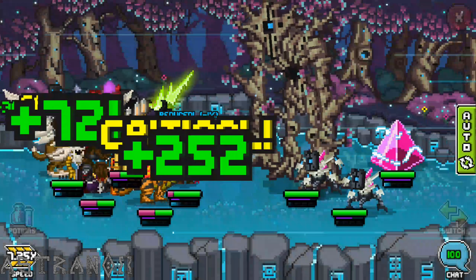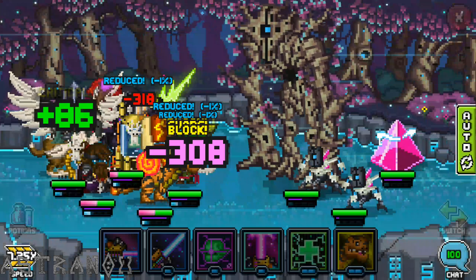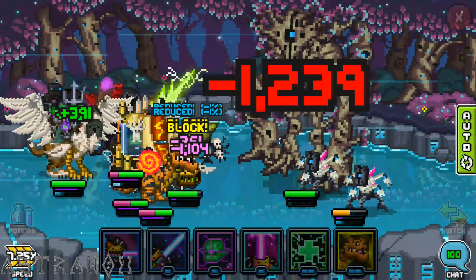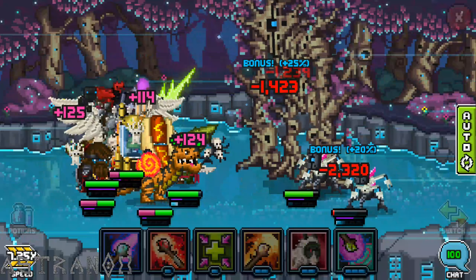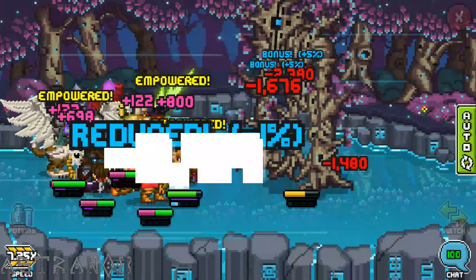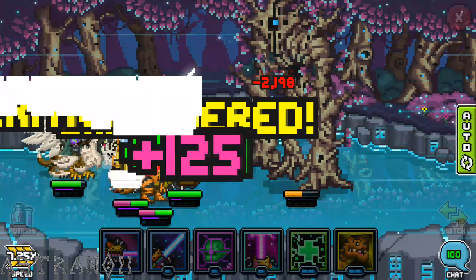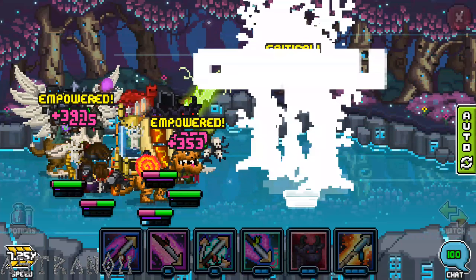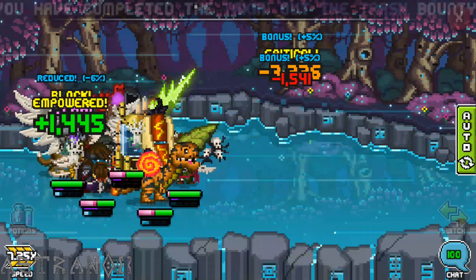Now the thing is, when Raid 4 got released there was no mythic item in the game. Now the top guys have full mythic with set and even stronger pets. It made it not easier by that much, but it did make it easier.